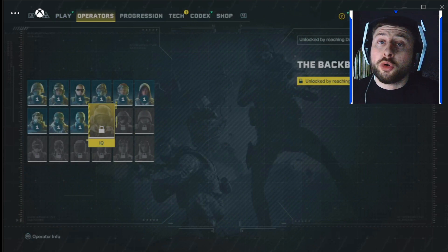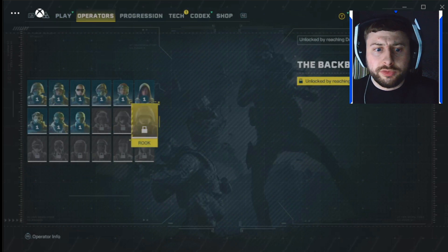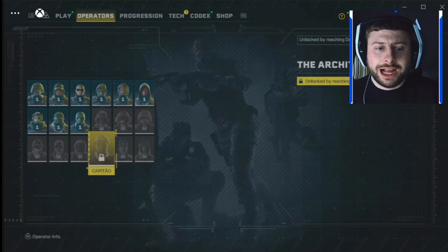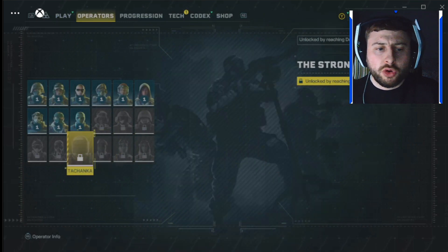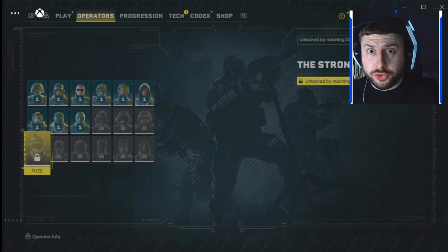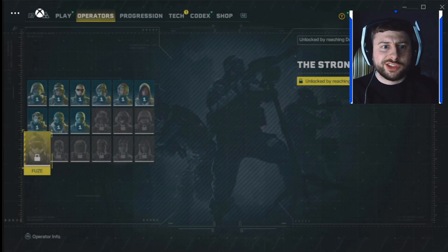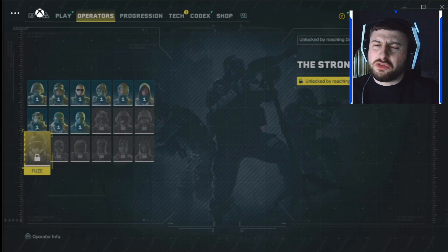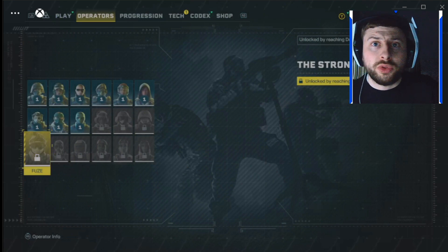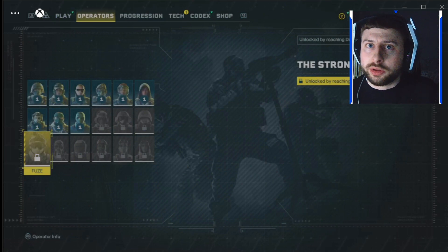There are a few more characters we haven't looked at, and here are their names: IQ, Jaeger, Rook, Nomad, Gridlock, Capitao, Tanaka, Smoke, and Fuse — all ones from Siege. I'm not sure if there's a cross-reference and you can unlock them from there. Let me know down below if that's the case, because obviously I'll need to go on Siege and work on that to unlock them in this game.